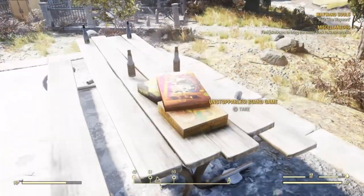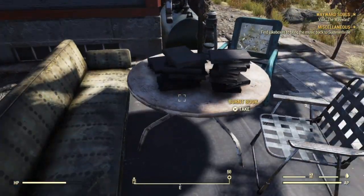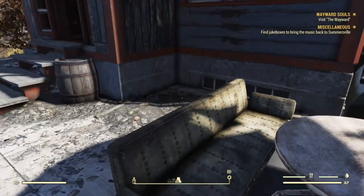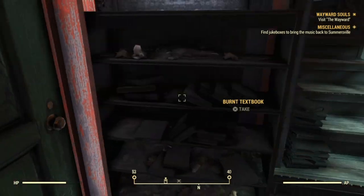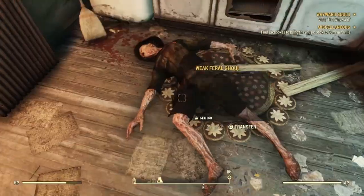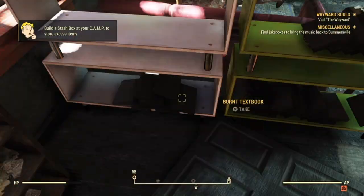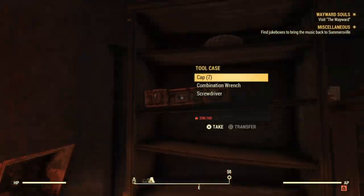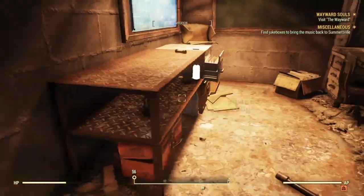I head outside and start gathering all the junk on this table. The best part about this house are the books — this house has a ton of books in it. What's great about these books is they're one-to-one: when you go to a trader and sell them, they are literally just one cap per book. I think the most I've ever had in one run was 355 books. Along with the books, there's a ton of other scrap here — it's just junk heaven. When you go downstairs, you'll find the pool table has a bunch of plastic, though that one spawns randomly and doesn't always be there.